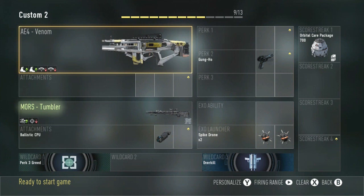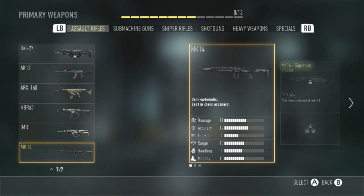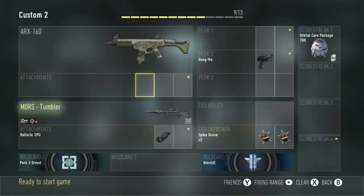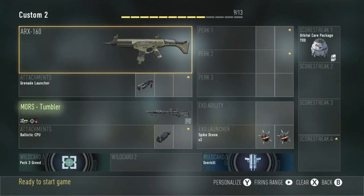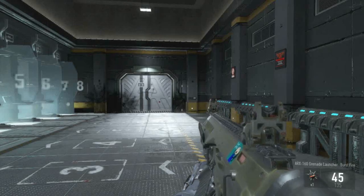Now for the second glitch, it only works on three assault rifles but they're good assault rifles. They're the ARX, the HBRA3, and the MK14. Just pick any of the three and what you're going to want to put on it is a grenade launcher. You don't need Gung-Ho. Once you have your assault rifle and your grenade launcher you again can put on anything you want — Overkill for a Sniper — and you're ready to go.